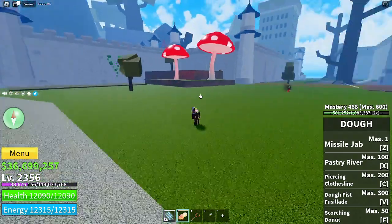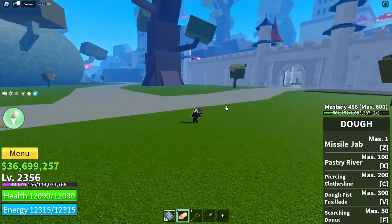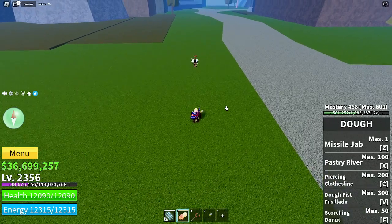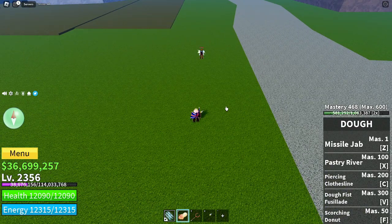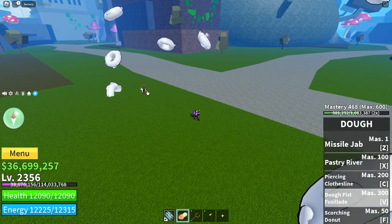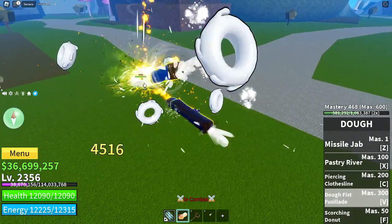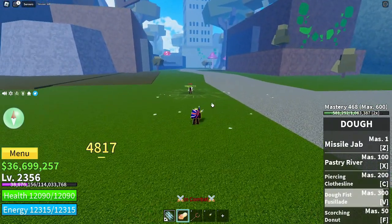For the final move, the V move — the Doe Fist Fuselade — it's basically the Mochi Barrage but wherever your cursor or mouse is, it'll go towards that area, so it's not locked in one place. It also has less end lag, so you have more combo potential as well. Here's what it looks like — just like that.